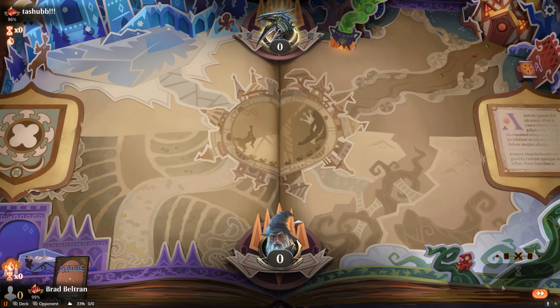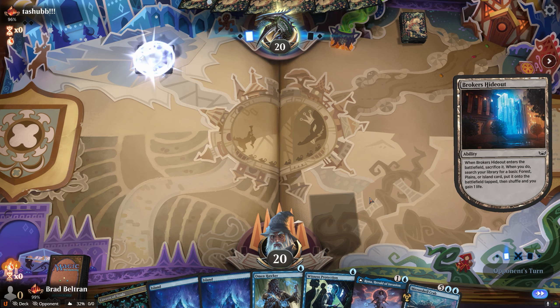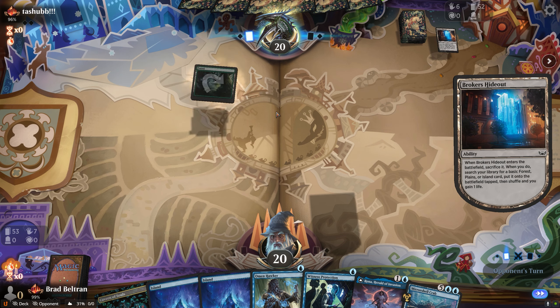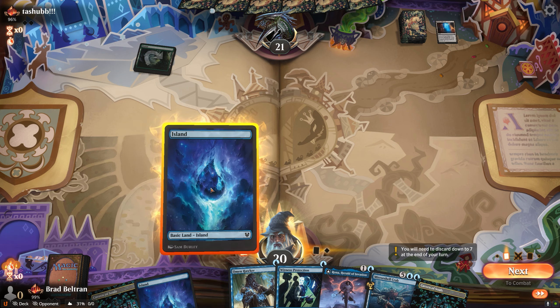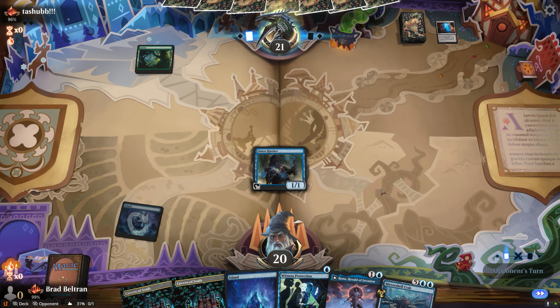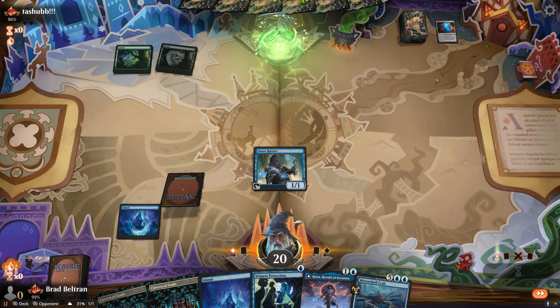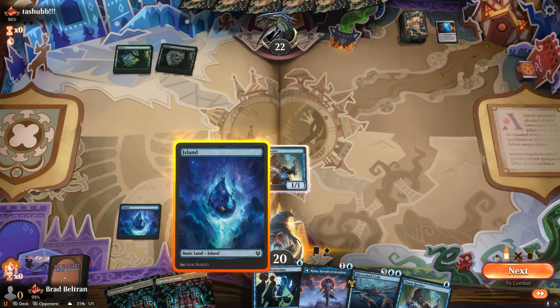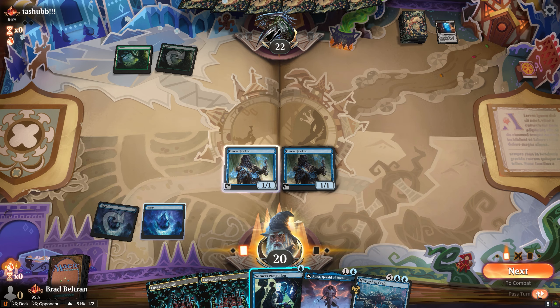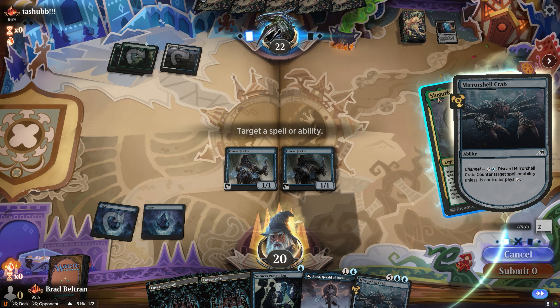Match number four of the day — playing four matches since our first was a free win and the others featured terrible land draws. Opponent is running 60 cards with a Brokers Hideout turn one — not a CFZ Socks ramp list. Another Brokers Hideout means they're likely doing some sort of land shenanigans, quite possibly Reclamation. We lead with an Omen Hawker and hold the Mirror Shell Crab counter, putting a Slow Glimmer in the bin.